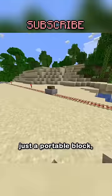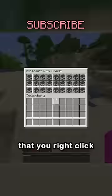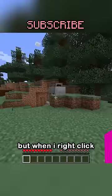I thought it'd be like the chest minecart, just a portable block that you right-click to open, but when I right-click the furnace minecart, it does nothing.